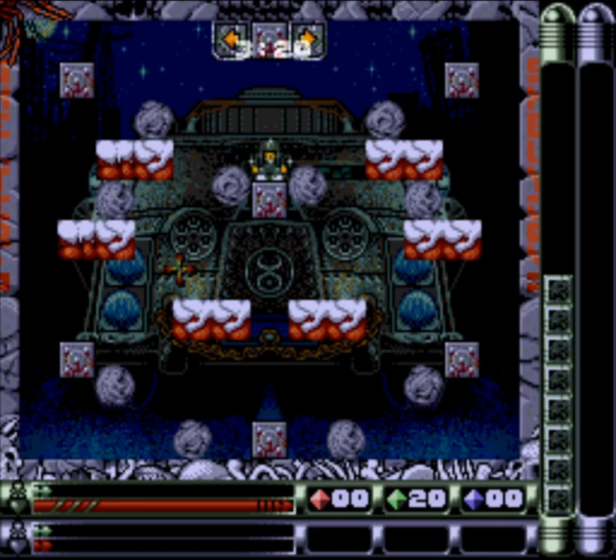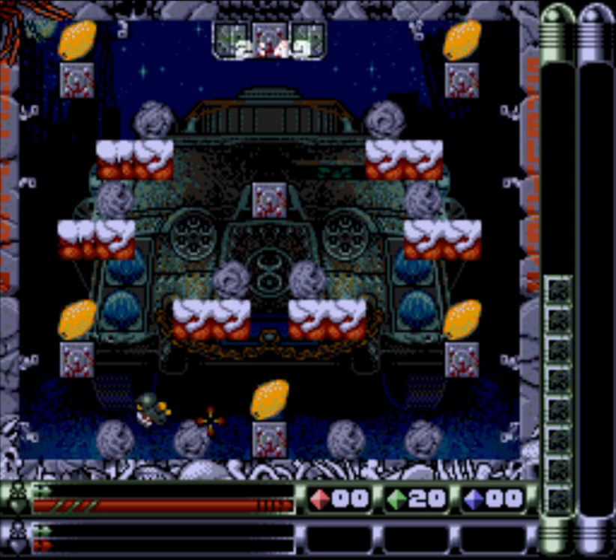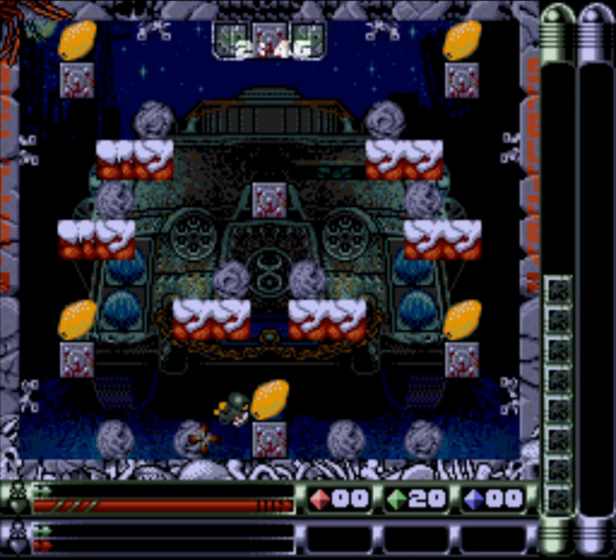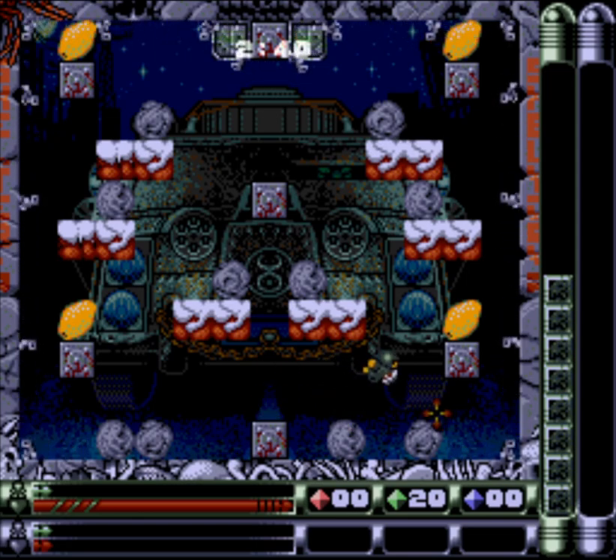Okay, I've got it. I understand now. Thank you. So there are ten boulders. So I have to basically not kill any of the harmless ones, because if I do, that will make red gems and it will be impossible to complete the level.